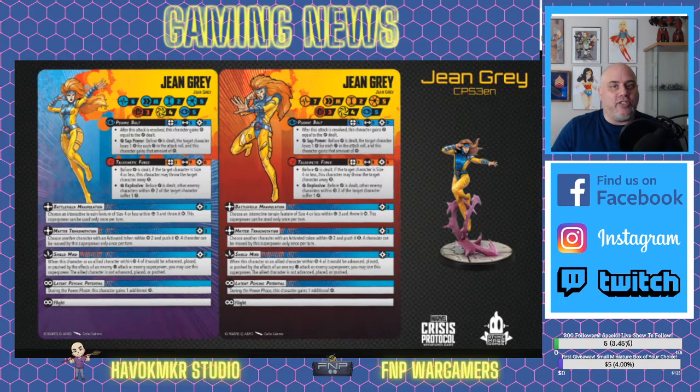Hey, good morning everybody, John here at Havoc Maker Studio. Thanks for sticking around to watch the video. So here we are at Havoc Maker Studio and FMP Wargamers, and today we're going to cover the newest release — at least character card wise — which is going to be Jean Grey from CP53. She's also going to be shown up with Cassandra Nova, so in the next couple days we will see the panel to play for Cassandra Nova, and then next week we'll see her character card. Let's take a look at her powers.